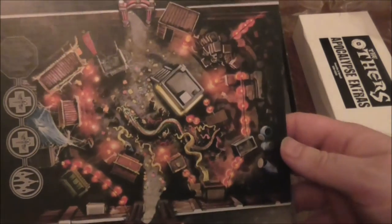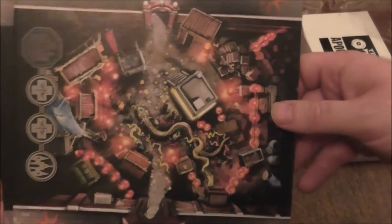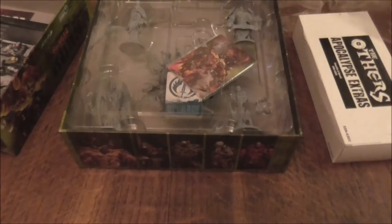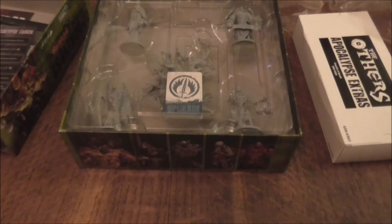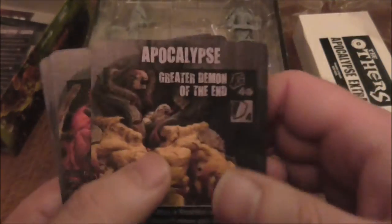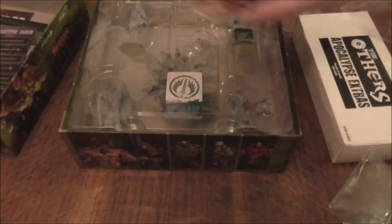That tile has a giant octopus on the other side — it is cool actually. We've got what looks like a slum or shantytown — actually, it's Chinatown. There's also what looks like an opera, a scrapyard, and then you've got the Apocalyptic track. So, War, Famine, Pestilence, and Death on that track.